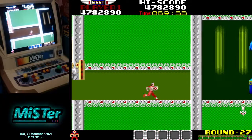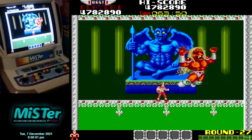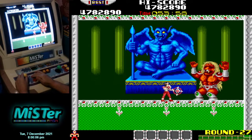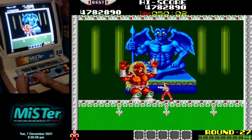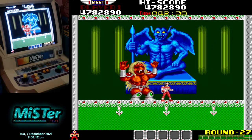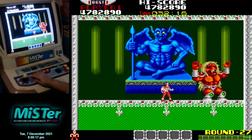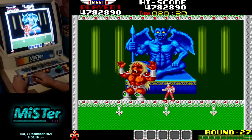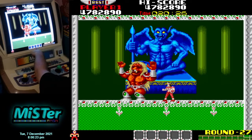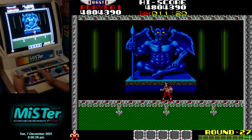At the end, stand in the middle right here — this end boss cannot kill you when you're standing in the middle. You can shoot in any direction — hit upward, whatever — and it will eventually kill him. The end boss is so easy. You can literally jump on his head with the leopard power-up and it will kill him straight away. And he's dead.